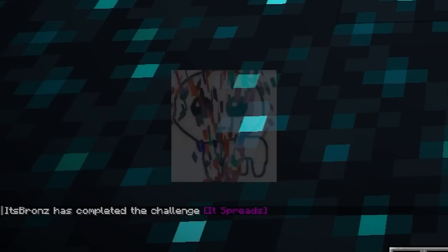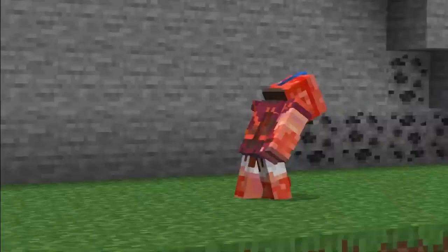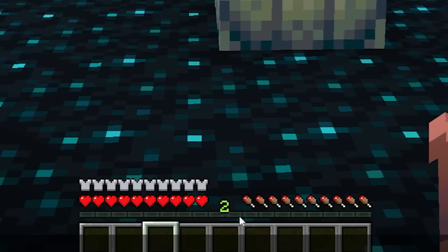Getting achievements in Minecraft can feel really good, but purple advancements do more than just feel good. When you get a purple advancement, you can get about a level of experience. If you're extremely low on resources, that one level can be the difference between your ability to enchant or not.